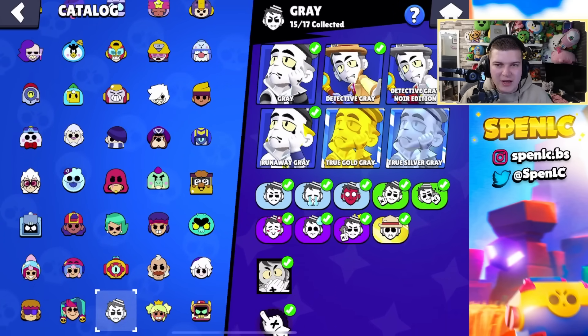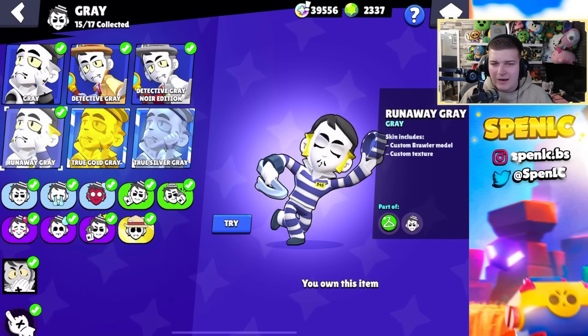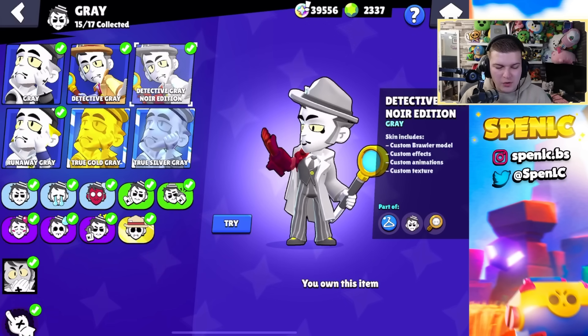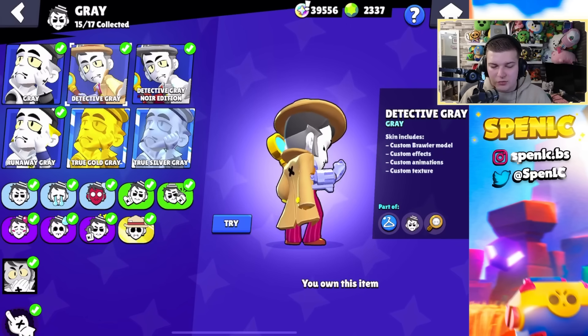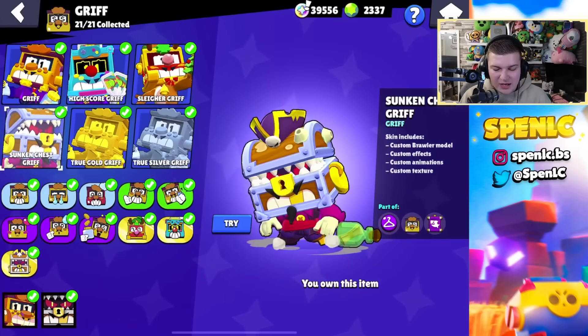Gray only has two skins, so of course it's going to be the Detective Gray skin. Runaway Gray — that is literally a criminal, as someone would say, why would you want that skin? It's so ugly. I'd go with the Noir edition over the regular edition for sure — normally I like the original, but the recolor definitely is a better one for me.